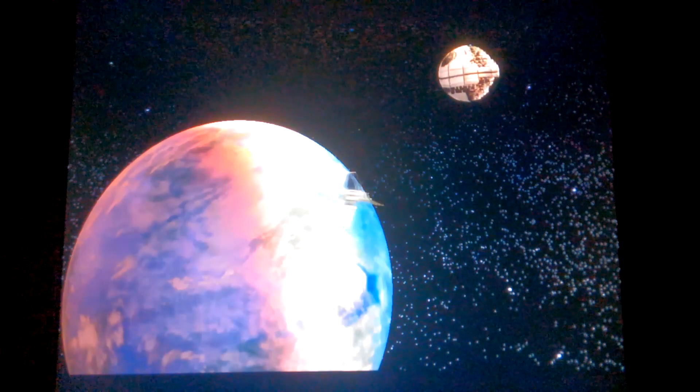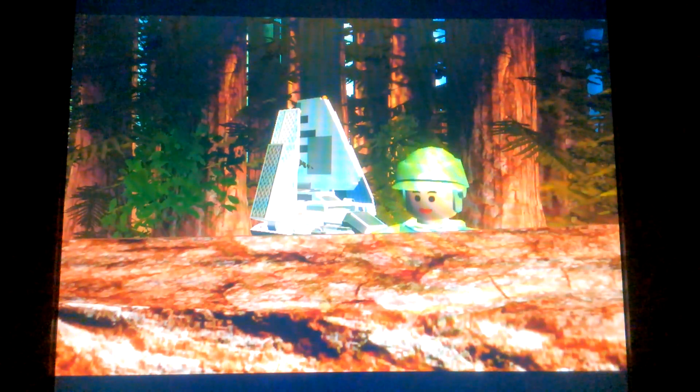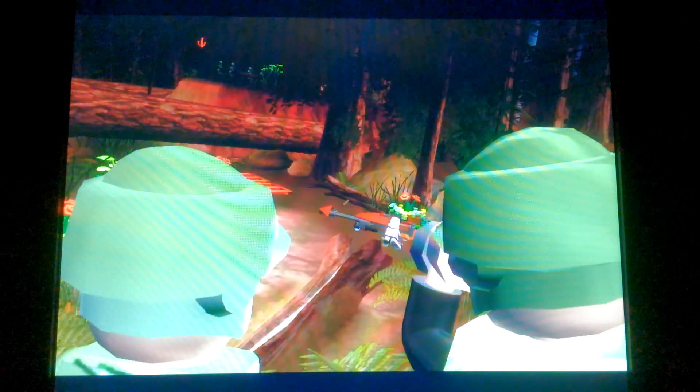Hello, welcome to Let's Play LEGO Star Wars 2 Story Mode Part 16-8. This time around we're going to Endor, the fourth moon of Endor, where the second Death Star is being built and where the shield generator is. We go here and disable the shield generator so we can destroy that second Death Star and save the galaxy once and for all.